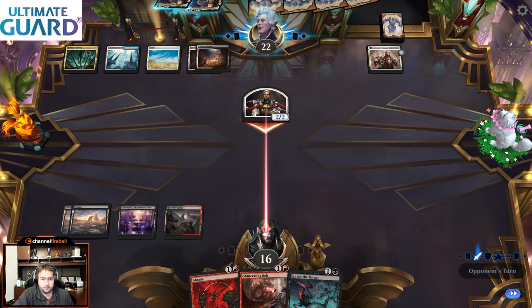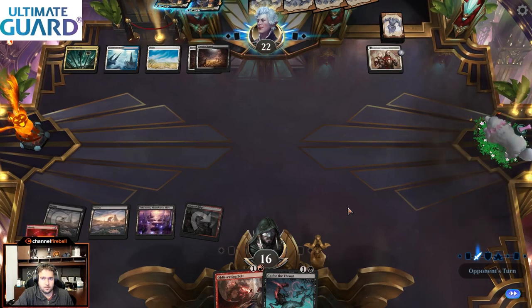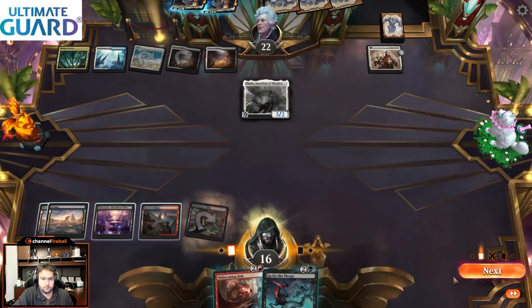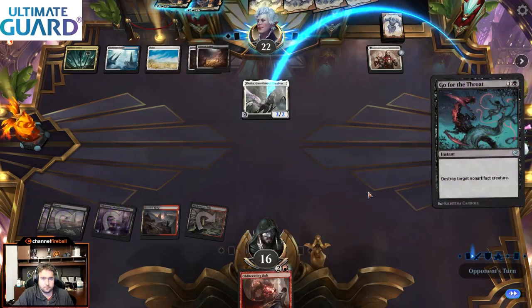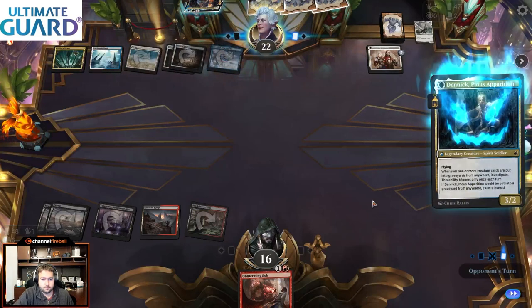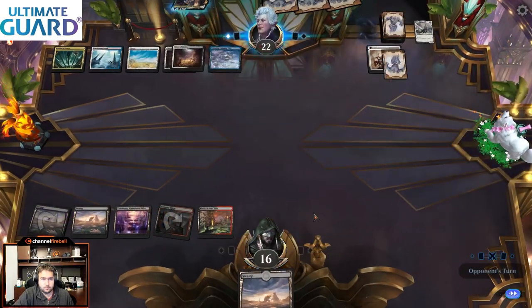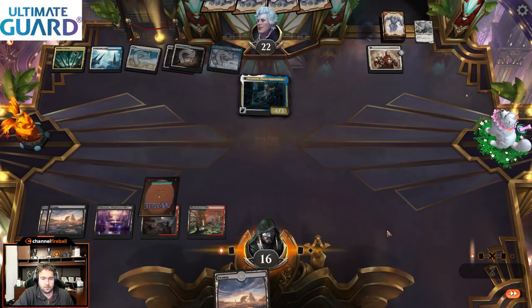Wedding Announcement here was basically a three-for-one. I mean, technically we're still in it — we've got those Invokes in our deck. We drew a ton of removal, but we didn't draw our removal in the right order. No Fable, no Bankbuster, no Invoke — nothing to really get us ahead on cards. And you do need ways to draw cards as well as the removal.